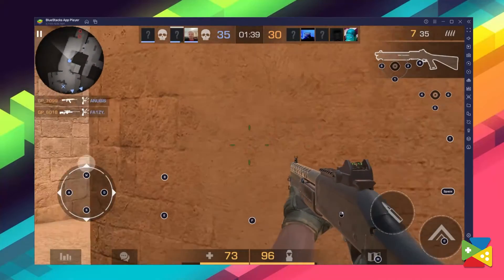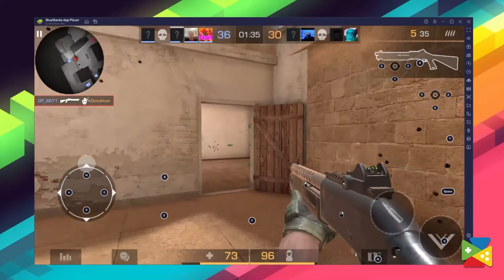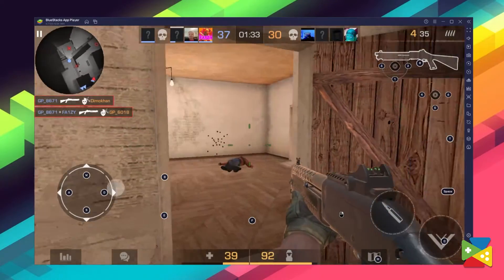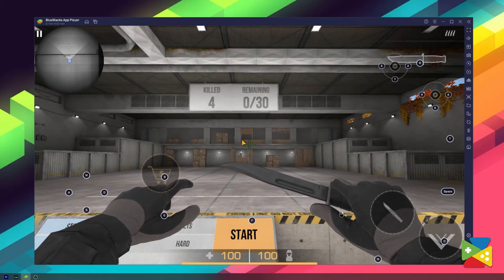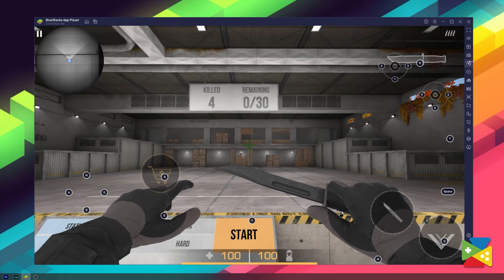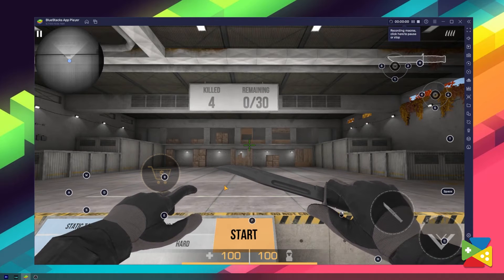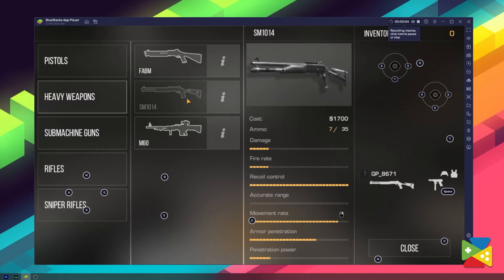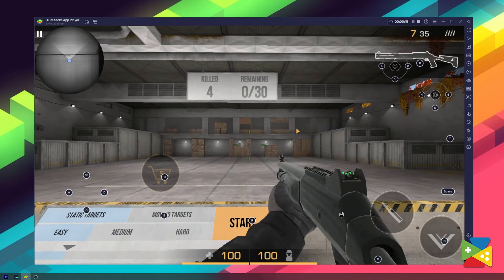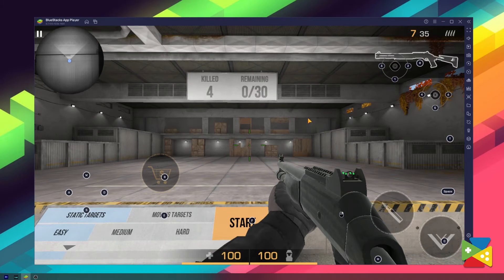With those extra spare seconds of invulnerability from the respawn, you can focus on your surroundings and quickly decide on a course of action that will increase your odds of killing the campers. To record a macro, all you need to do is click on this icon right here on the side panel, and then proceed to record a new macro. Then, for example, buy whichever weapon you want to use as a macro, and once you're done, hit stop right here on the top. Then just assign the weapon's name and a key for it, and you're all set.